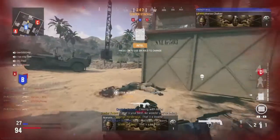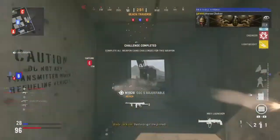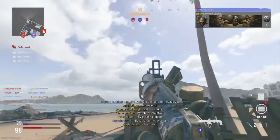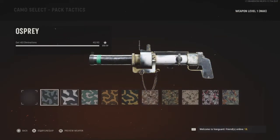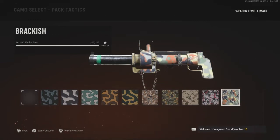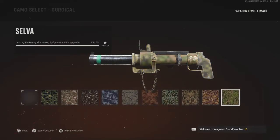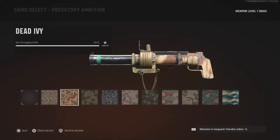Let's go, it's done! The first challenge is pretty easy — all you gotta do is get 200 kills with it. The second one is destroy a hundred enemy equipment, killstreaks, or field upgrades, so also pretty easy.